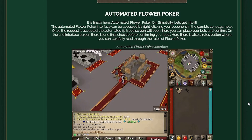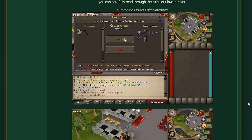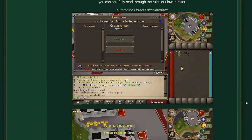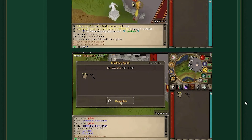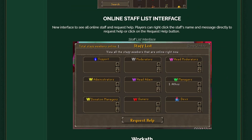Next up, finally added automated flower poker on Simplicity — hyping up the gambling scene a little bit more. Pretty simple but huge quality of life. I've been asking about this for a couple years, so thank you for finally listening. It has a pretty clean interface. Also, a brand new mystery box rewards interface — shows the commons, uncommons, rares, and super rares for pretty much every box accessible in-game. And a new online staff interface, a bit easier than looking through the clan chat.